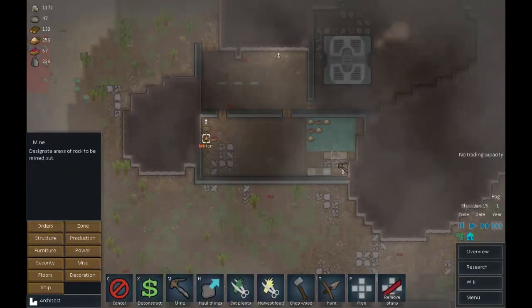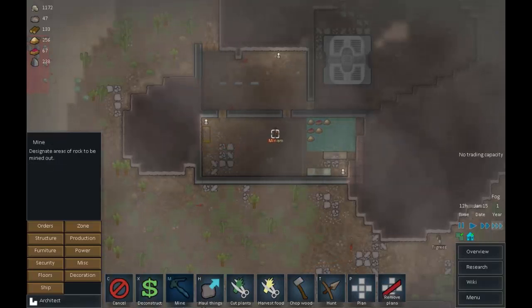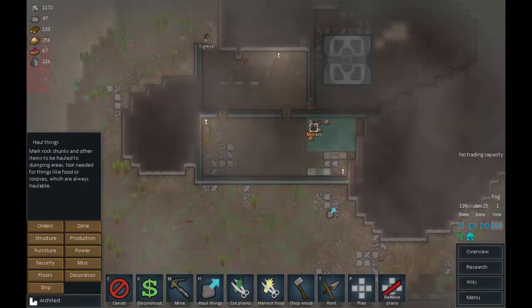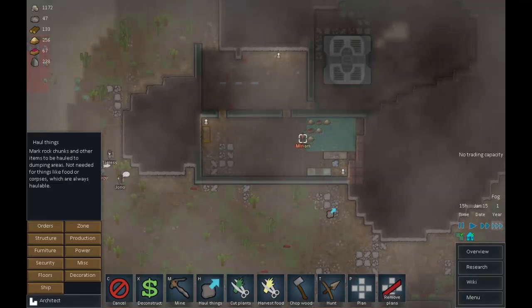Let's start thinking about this a bit more. Orders, mine - let's clear this corner up. Once we've mined that out, we can put a wall in around there and we'll have a little bit more space. We also want to get these rocks out of the way - they're just going to slow people down.